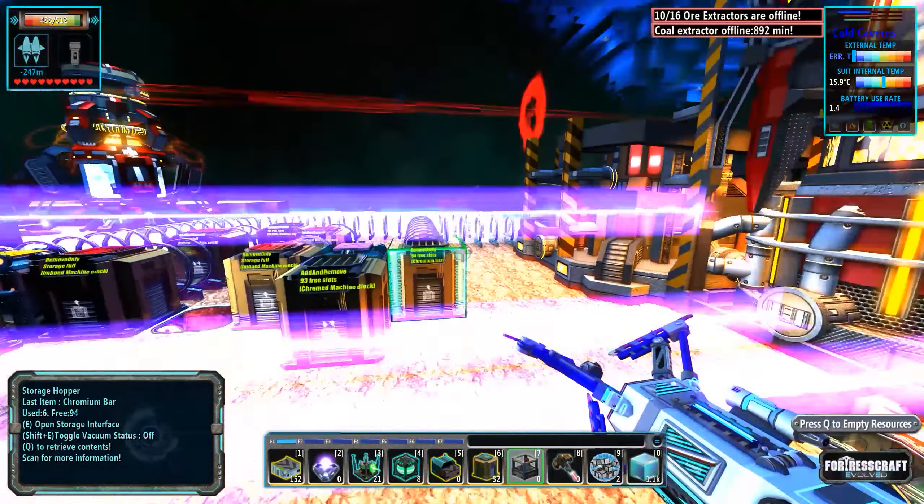When it gets to a point where I don't need them immediately but I also want to keep producing my chromium and my molybdenum, I need a big place to store my bars — my molybdenum and chromium. So that's the next plan of action: build a mass storage area.